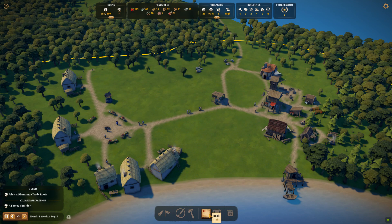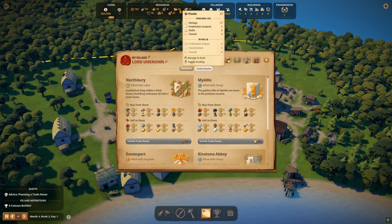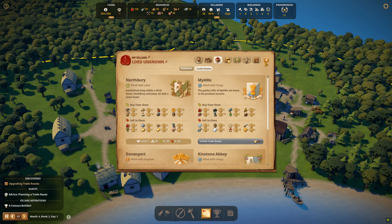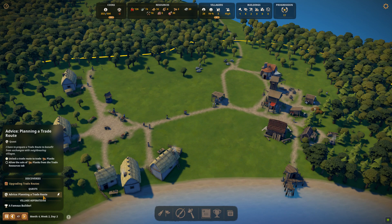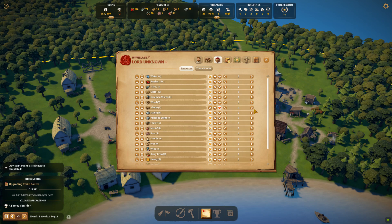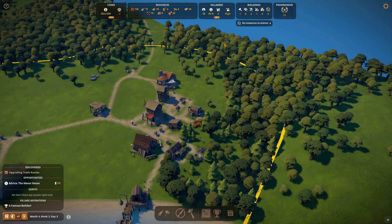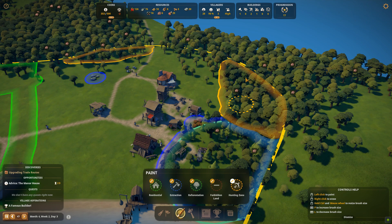We needed 20 planks — we now have 21, then 23. Trade is now unlocked, so we can start selling and buying goods. Allow the sale of planks from the trade resources tab: go to trade resources, go to planks, click sell — not buy, sell — above a set number. You can use arrows or type it in. For now we'll sell all above five, and adjust that as you progress through the game.